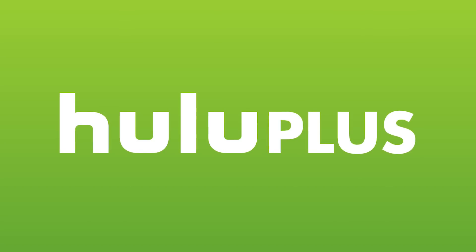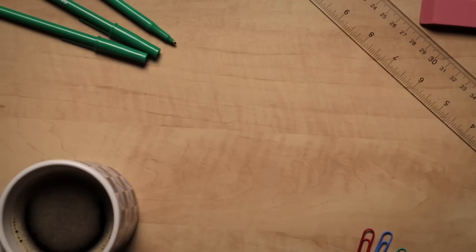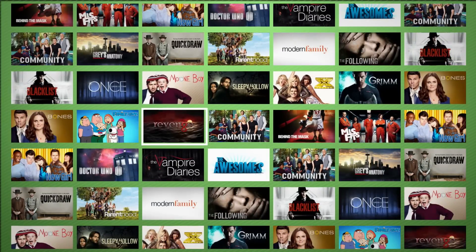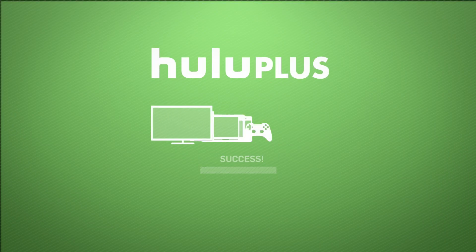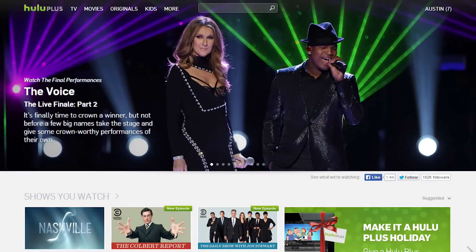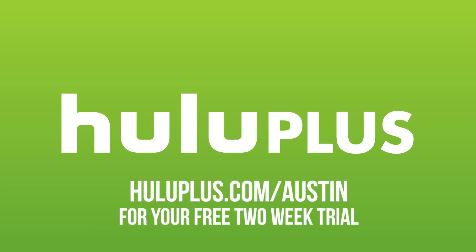I want to give a big shout out to Hulu Plus for helping make this video possible. You've probably tried Hulu.com but Hulu Plus is way more — with Hulu Plus you can catch up on current shows, binge on old favorites, or watch a great movie. Stream as many TV shows and movies as you want, anytime, anywhere, in the living room or on the go with your smartphone or tablet. You can watch favorites like SNL, Jimmy Kimmel Live, Shark Tank, and Scandal, plus Hulu originals like The Wronged Man and Behind the Mask. Right now you can try Hulu Plus free for two weeks at HuluPlus.com/Austin — that special link is just for you guys.